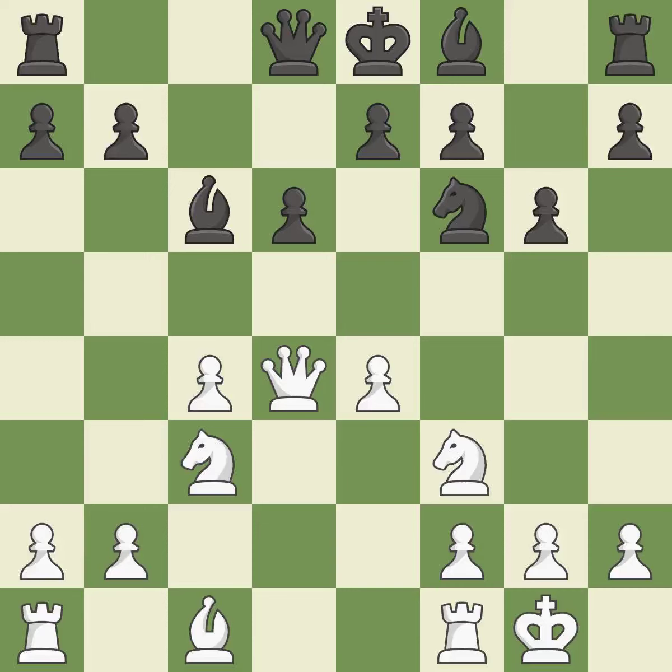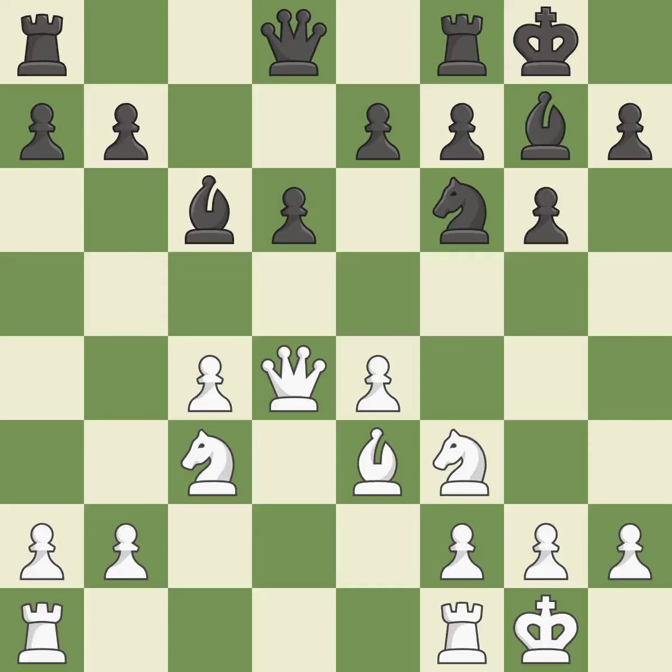Castling kingside tends to be safer because the king is further from the center. As a result, the bishop grows and gains flexibility on the long diagonal. It is the final book action. Now that the rooks can see one another, they can defend one another. Castling gets the king to a safer square, out of the center of the board, while also developing a rook. Castling to the same side of the board as the opponent avoids some of the attacking associated with opposite-side castling.